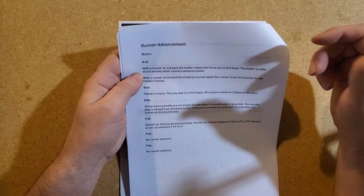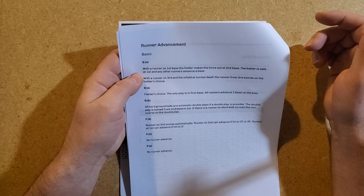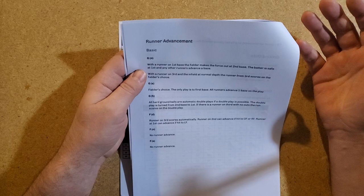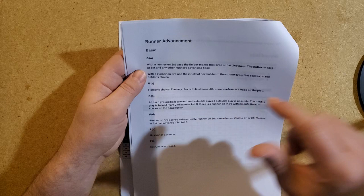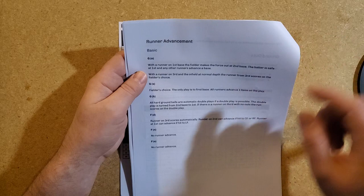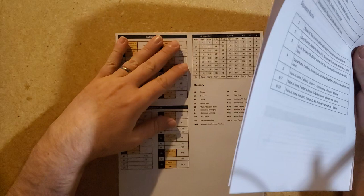For a soft grounder the only play is to first base — like a little soft tapper where the only play the fielder has is first. A hard ground ball is an automatic double play if there's a double play situation, typically turned from second to first. If there's a runner on third with no outs, the run scores on the double play. For a deep fly ball, the runner on third scores automatically. The runner on second can advance if the ball is hit to center or right field, and the runner on first can advance on a ball hit to left field.